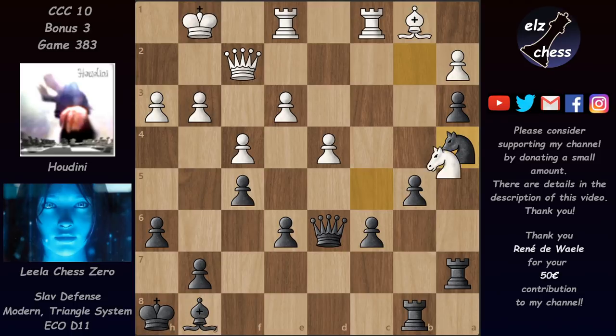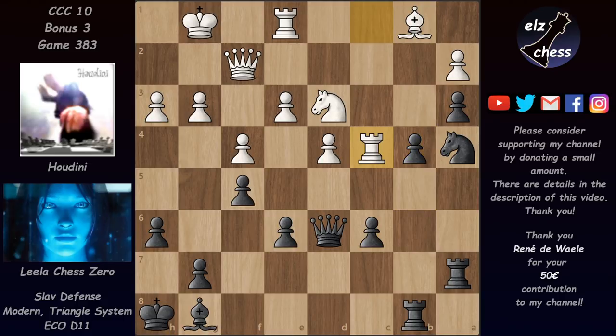Knight b2 attacks the rook, and after rook e1 we have knight a4 — hoping to exchange knights on a4 so that after b takes on a4 the rook could get into b2 with big threats. But of course Houdini didn't exchange the knights — he played knight d3 — and now b4, Lila is pushing those pawns wanting b3. We have rook c4, b3, and this is already a critical position. Taking on b3 wouldn't be so great because after rook b3 the b-file is open and Lila would have ideas like rook b2 and a2.